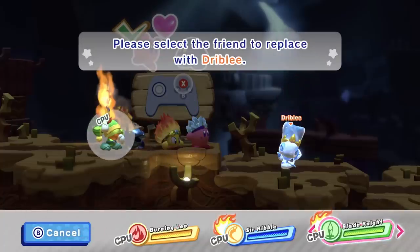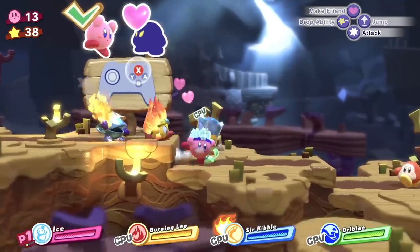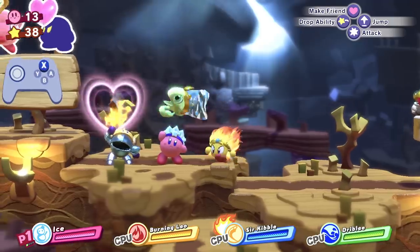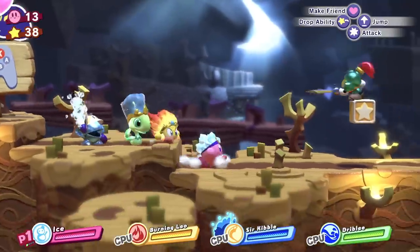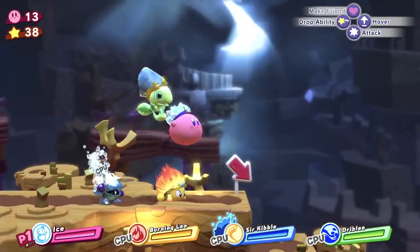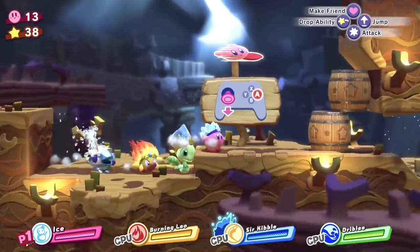I'm going to keep the fire guy and get rid of Blade Knight. I want this water dude. Splash cutter — oh cool. I'm intrigued to see what his moveset is. I'm pretty sure he makes like a surfing thing.